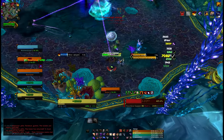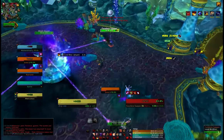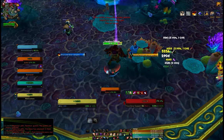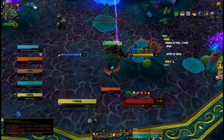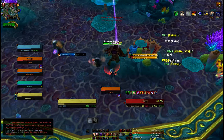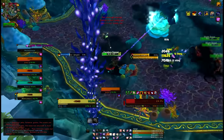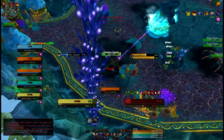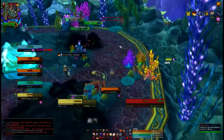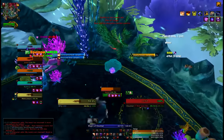Revealing strike, five combo points, eviscerate — that's going to die, it's got rupture and stuff on. Move over to this one: first things first, slice and dice up, number one priority all the time. Revealing strike, get our rupture going — it may not tick all the way but that's unfortunate. I'm actually going to save these five combo points because we're going to switch over to the big dude. Five combo points, slice and dice, adrenaline rush straight off the bat.